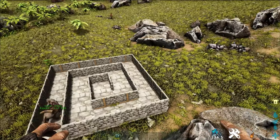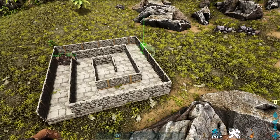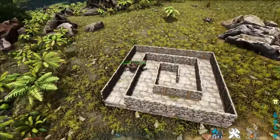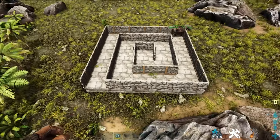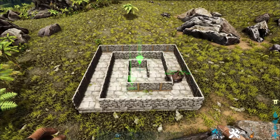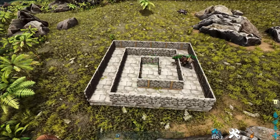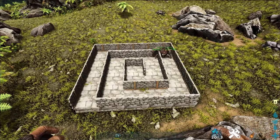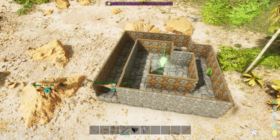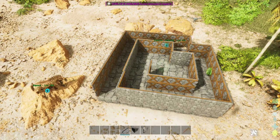Moving on to the equis here - this is Ark Survival Evolved. Group whistles are broken; they have been and they've gotten more broken over time, especially in the boss fights. Sometimes they're just plain not working. I noticed in the manticore fight it was really hard to direct creatures, and as you can see it's pretty busted.